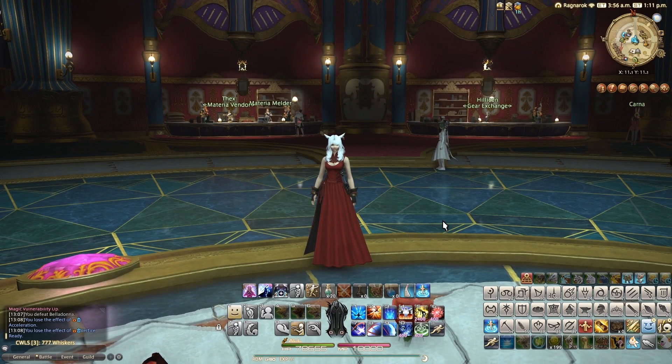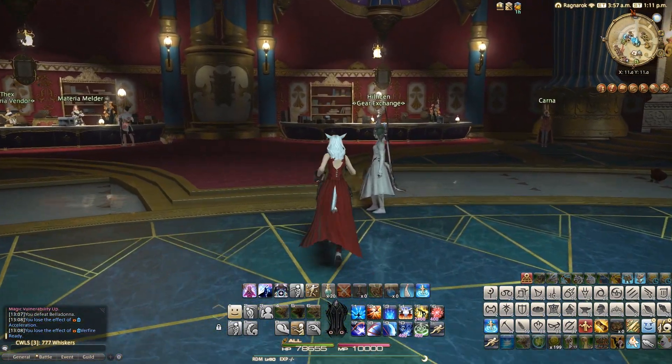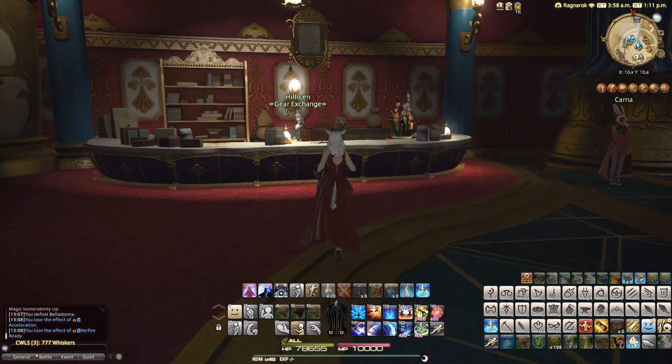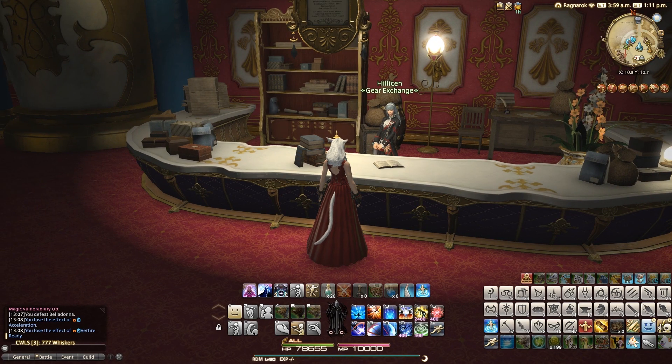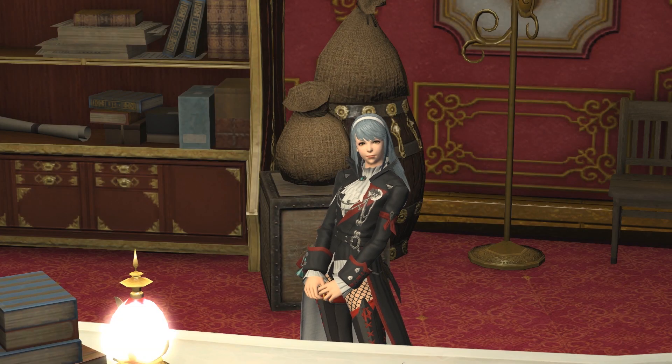We're going to be recreating an NPC's glamour. Last time around we looked at a main character from Shadowbringers, Chai Nuz. This time we're going to be looking at a side character. You've probably walked past this NPC hundreds of times and you've probably even talked to her in the past as well. This is none other than Hillicen.